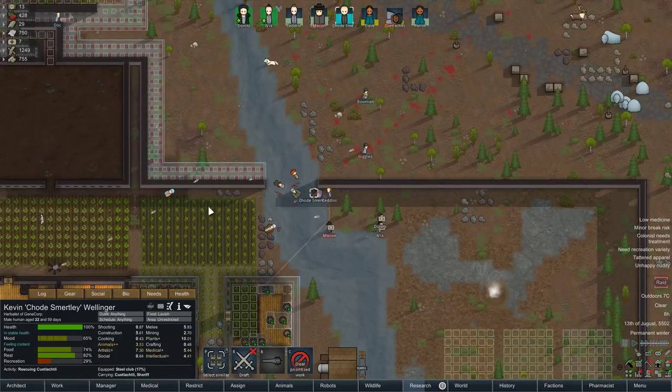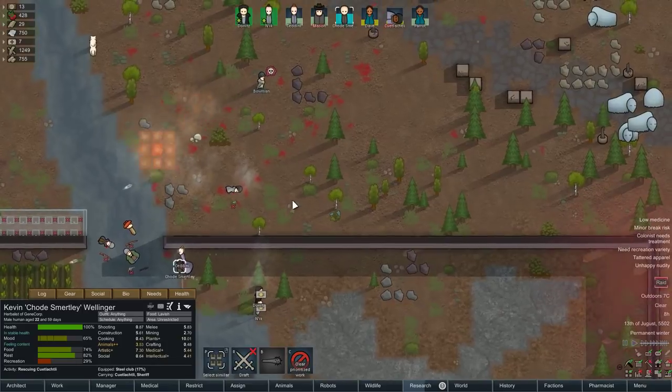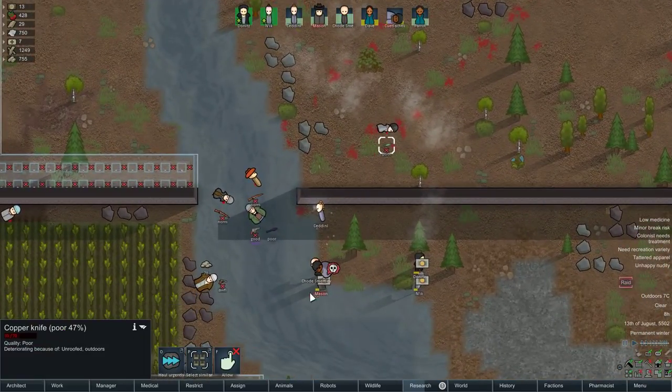They've surrendered. Mortar — prepare for war crimes. Nice. There's one dead. That'll teach them. What is that? Oh, a copper knife. I thought it was something cooler.